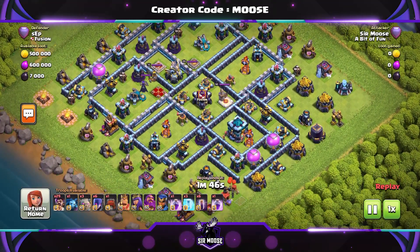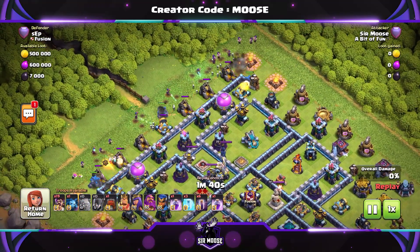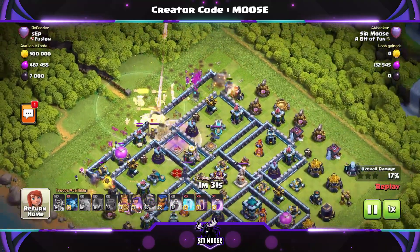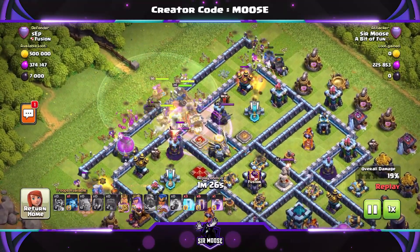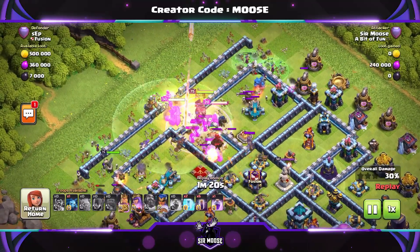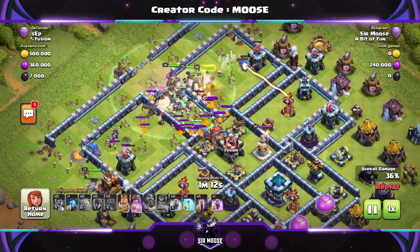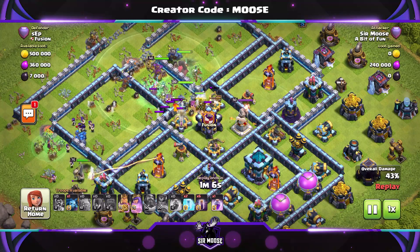This next one is a teaser base — an anti-three-star base — showing the strategy does work against bases with a town hall towards one side. It's a big ask though; we need to get that wall wrecker all the way across. Grand Warden ability used early, rage spell down. Those party wizards are fragile, and some CC troops including a headhunter came out. Wall wrecker is doing okay. I sent the royal champion in early to help out.